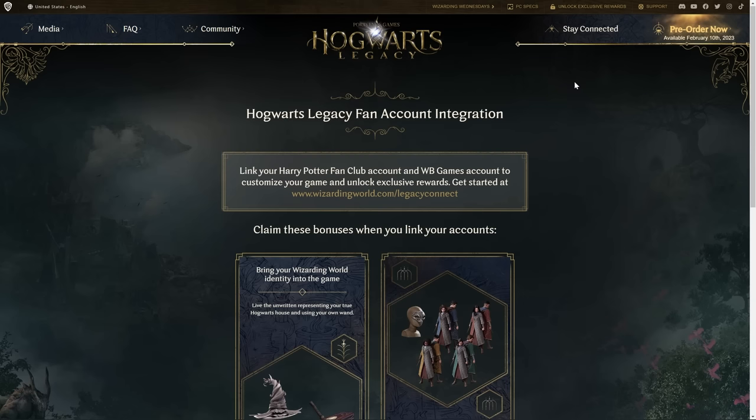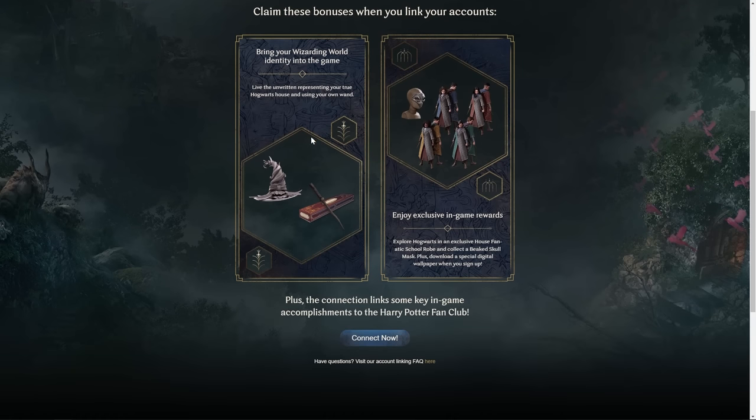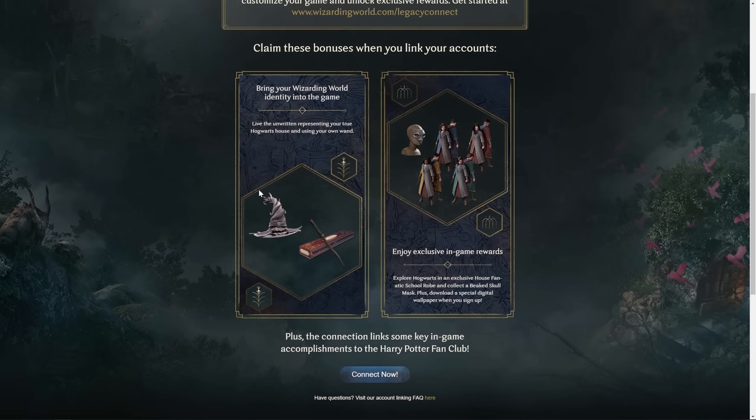Hello everybody and welcome to another Hogwarts Legacy video here on the Gamer Visuals YouTube channel. Today we're going to be doing something that is long overdue — we're actually going to be taking our house quiz. And more than that, we're going to be finding out what our Patronus is and what wand we're going to end up using here in Hogwarts Legacy. On the Wizarding World profile you can actually transfer this stuff over to the actual Hogwarts Legacy game and use it.